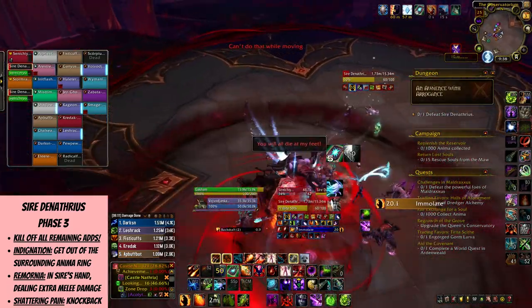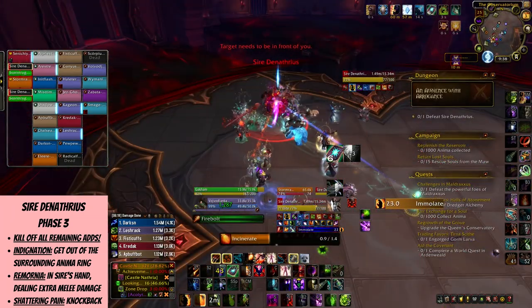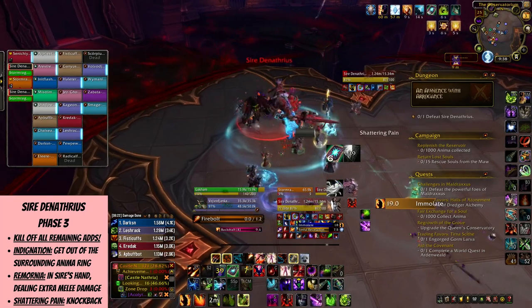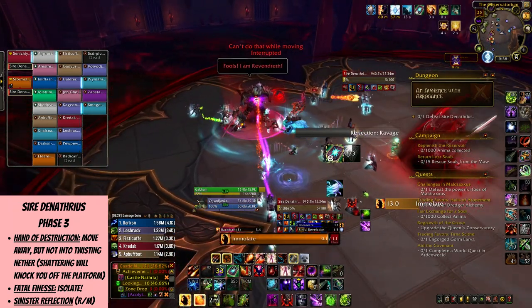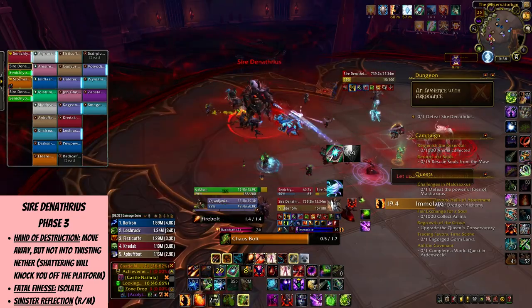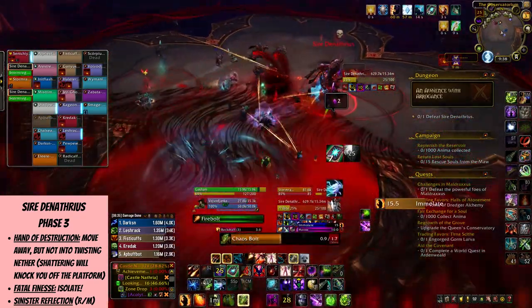Remornia is gone, but Denathrius now has it, so he deals more melee damage. He also knocks back the raid and deals damage to everyone with Shattering Pain — here you need to make sure you're not too far from the boss, so you're not thrown into Oblivion or the Anima Circle area. However, there is still Hand of Destruction making it necessary to be far away, so it can be a bit confusing to figure out where to be and when, but hopefully you'll avoid both lethal damage and getting thrown off the platform.